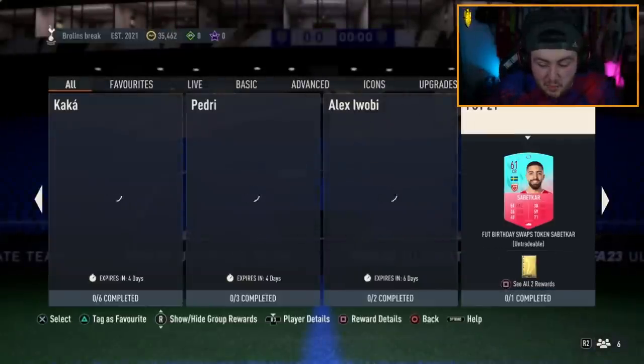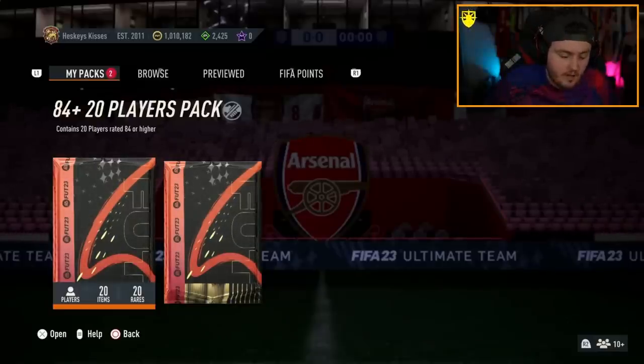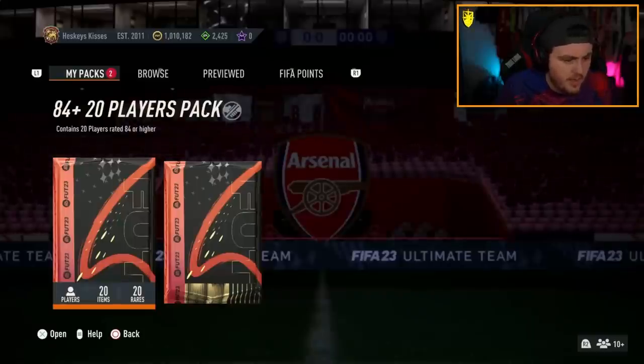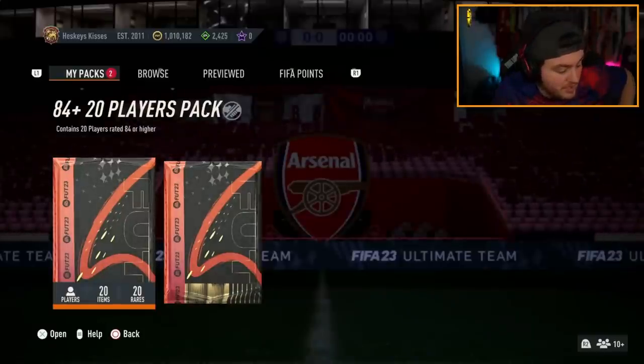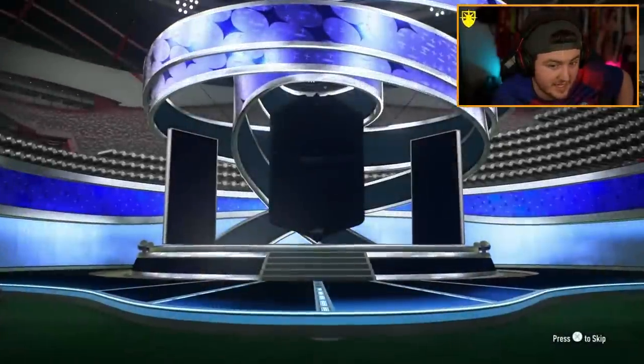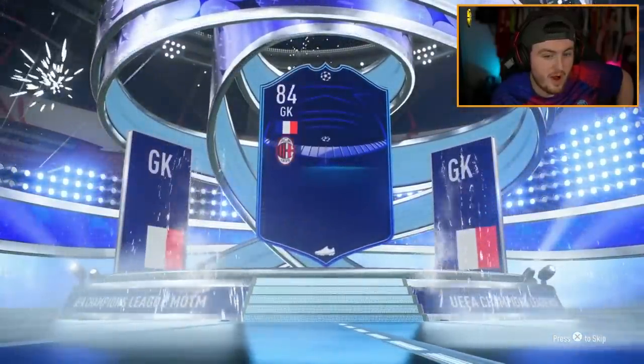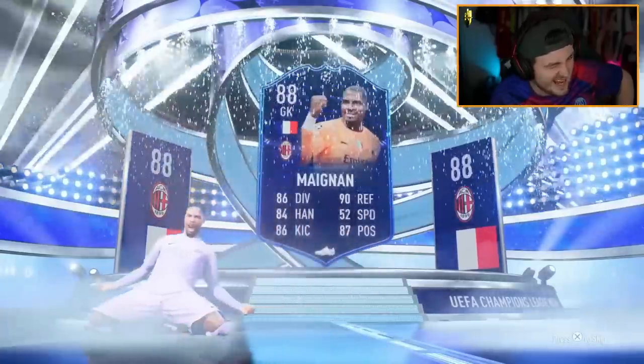We have an 84 times 20 now to mix things up. I think he needs fodder to do the last score — the 87-plus Hero player pick. Can the 84 times 20 pay off? Can we get a Foot Birthday or Foot Birthday Icon? It is a Champions League Man of the Match — French goalkeeper Mike Mignon, 88 rated.